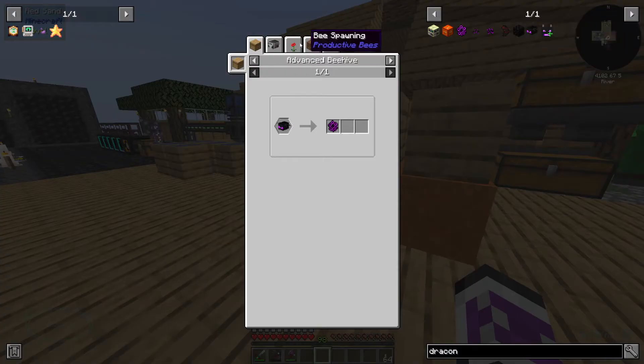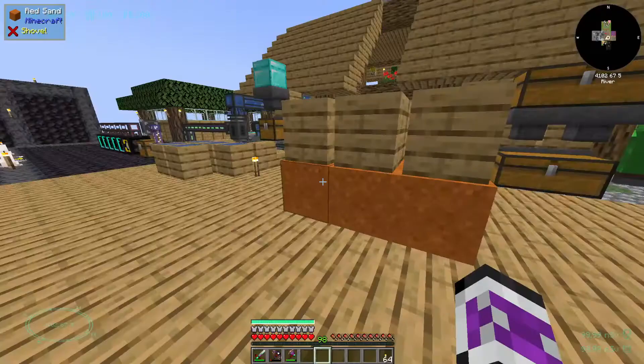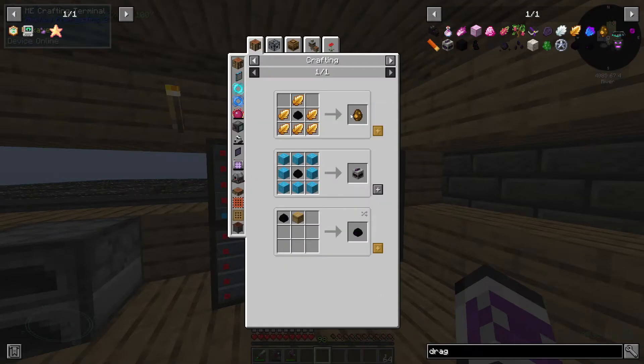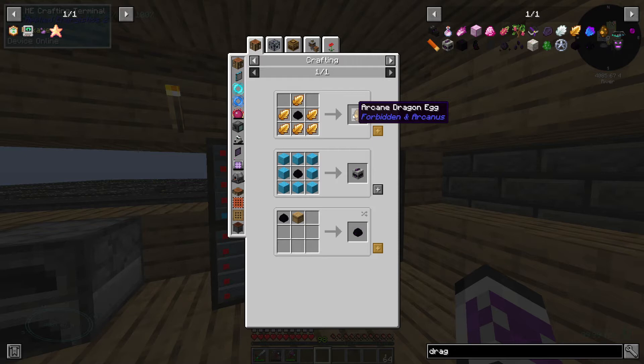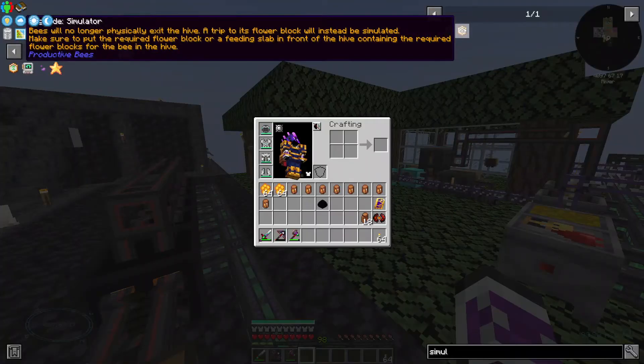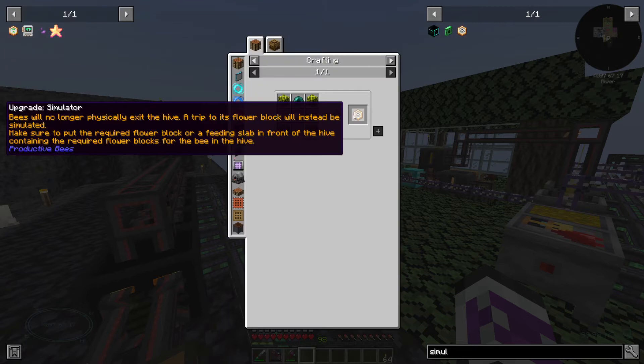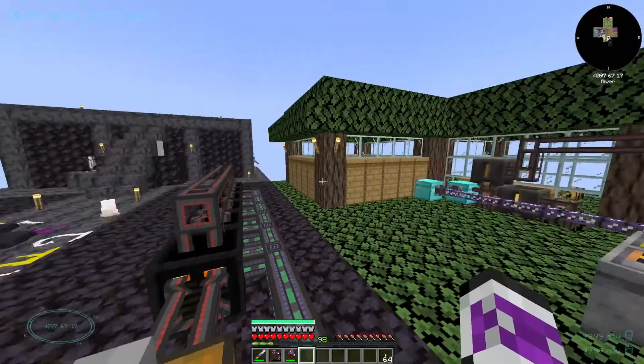So what do the draconic bees need? They need dragon eggs. I've only got one — oh right, I used one to make an arcane dragon egg. That does make me somewhat tempted to go fight the ender dragon a few more times to get more dragon eggs. But one should be enough. Actually, there is this simulator upgrade, and if I put the block it needs in front of it — it works anyway, I'll be fine.